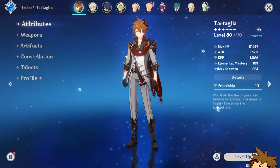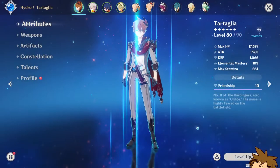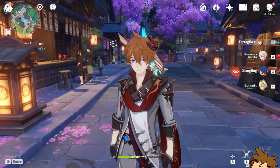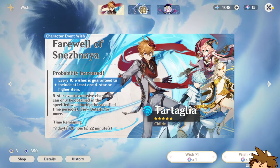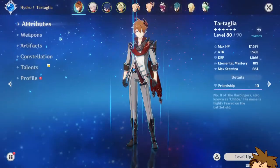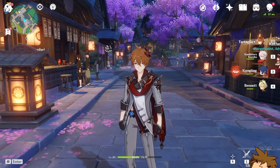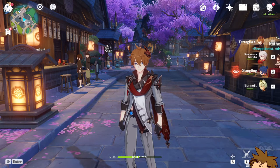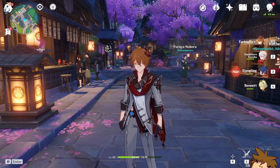My current stats are around 78,152 HP with 90.4% Hydro damage bonus — very cool. I'm running what I consider the best team in the game: Tartaglia, Kazuha, Xiangling, and Bennett. Tartaglia is one of the coolest characters in the game. If you want him, he's awesome and carried me throughout the game. He's easy to build! If you have any questions, let me know in the comments. Thanks so much for the support — see you in the next video!